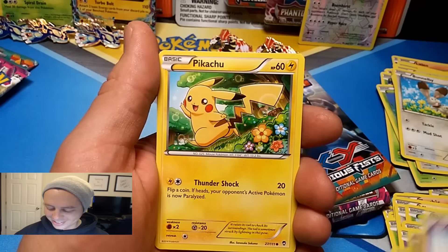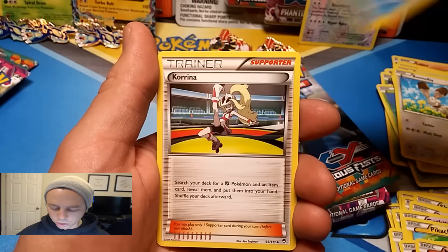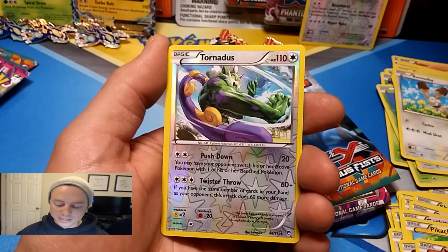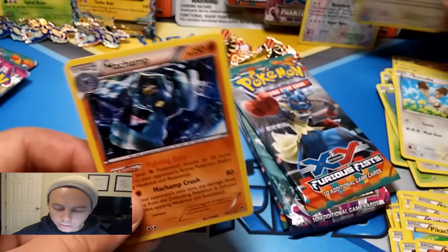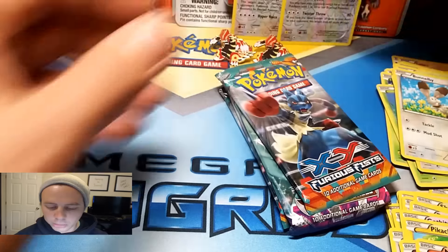Second Groudon round two pack: Gothita, Pikachu, Clauncher, Clefairy, Magmar, Poliwhirl, Korrina, Hitmonlee, Tornadus reverse holographic rare — at least we got something — and a Machamp. So he's got a little fight in him.